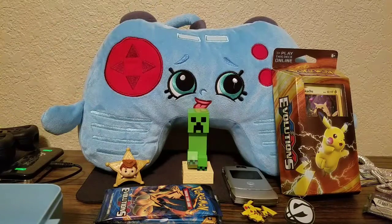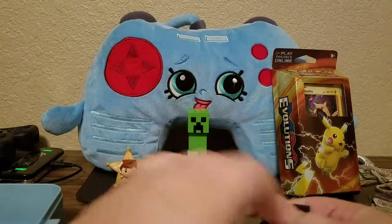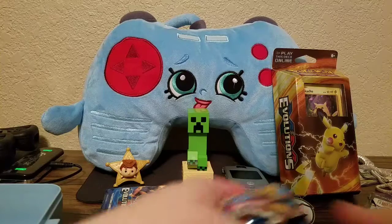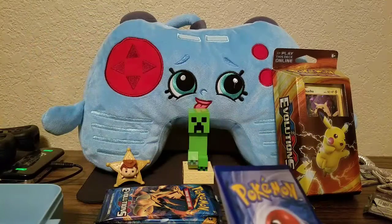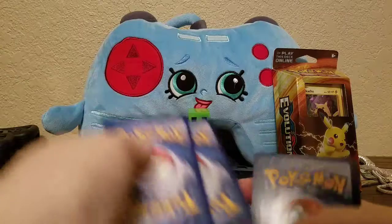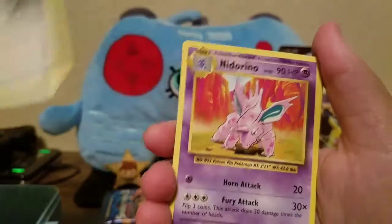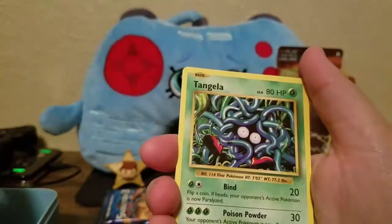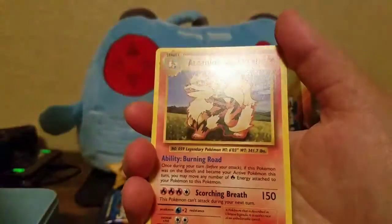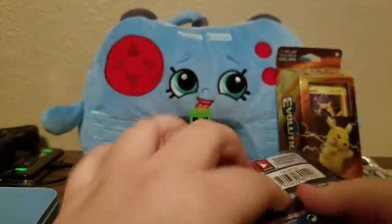So now I've got Full Art Jolteon, Umbreon, and Glaceon. Now we've got Evolutions — still hoping for that Flying Pikachu that I still do not have, which is not fair. We have Charmeleon, Professor Oak's Hint, Nidorino, Voltorb, Tangela, Poliwag, Magikarp, Reverse Water Energy, and Arcanine regular rare. I like those Reverse Energies — they look pretty.